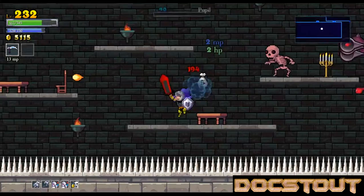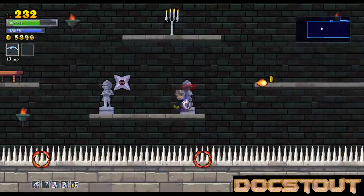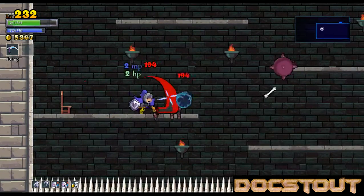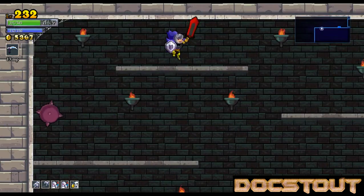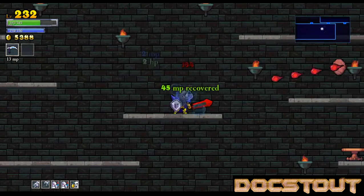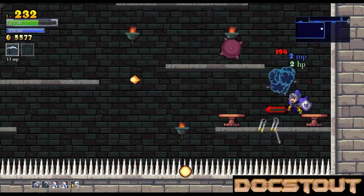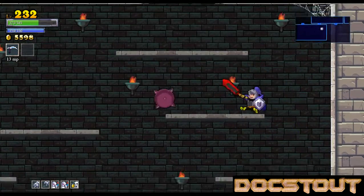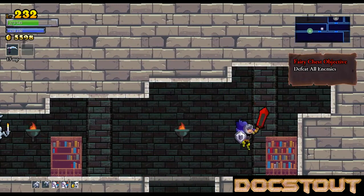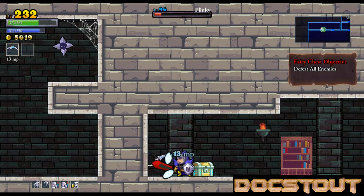Holy cats, is this a busy run. I need to find some chicken. I'm not sure who hides chicken — or potions — in a chair leg. I always hide my chicken in candlesticks. Defeat all enemies, which means in such a small room — oh yeah, this sucker shoots through walls.